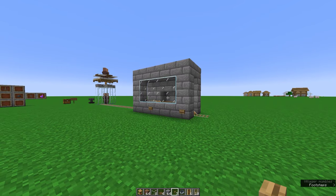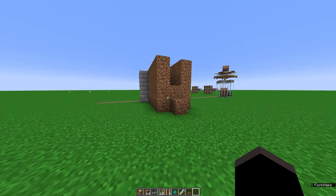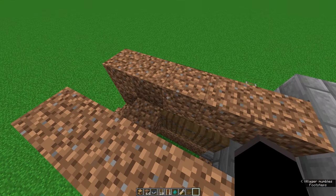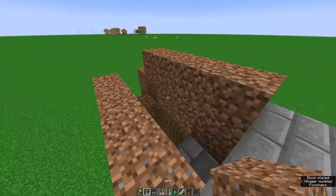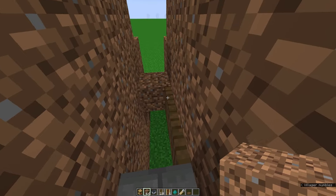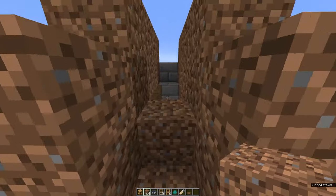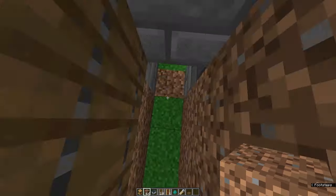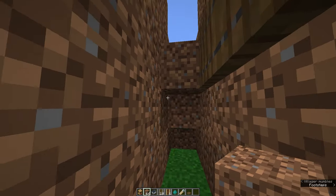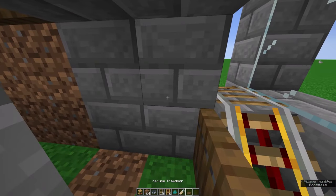Now I'm going to show you how to get a zombie inside this farm in survival mode. Use your dirt to build a little staircase with walls around it surrounding the farm entrance, leaving a two-by-one gap filled with trapdoors on one side so you can walk across. If a zombie is chasing you up the stairs it'll think it can walk on the trapdoors and fall straight into your chamber. Once the zombie has fallen inside just fill in the two blocks from the back wall.